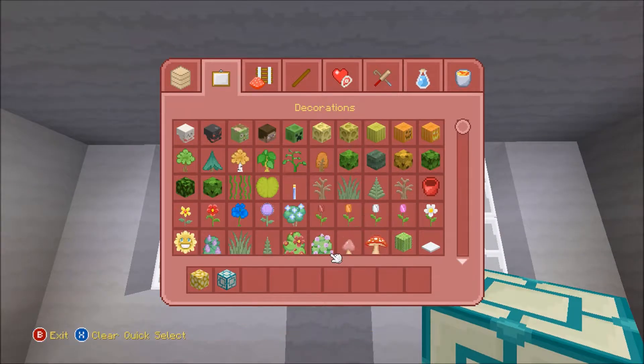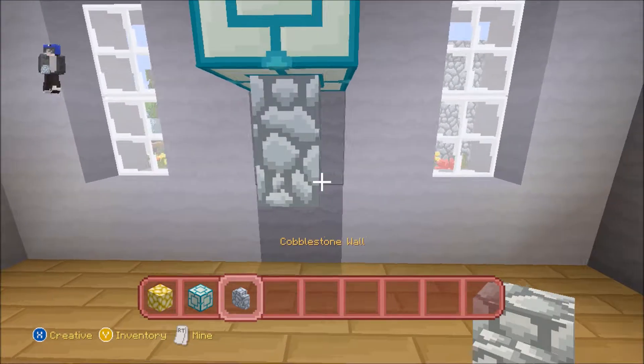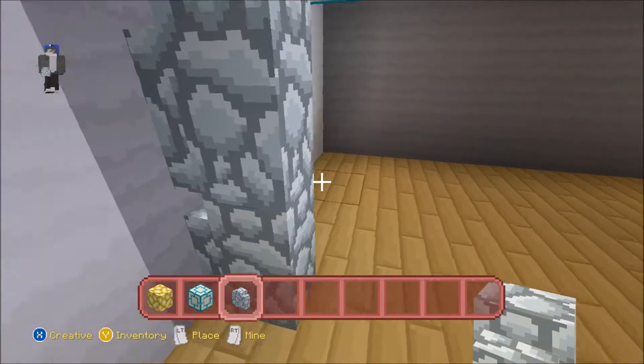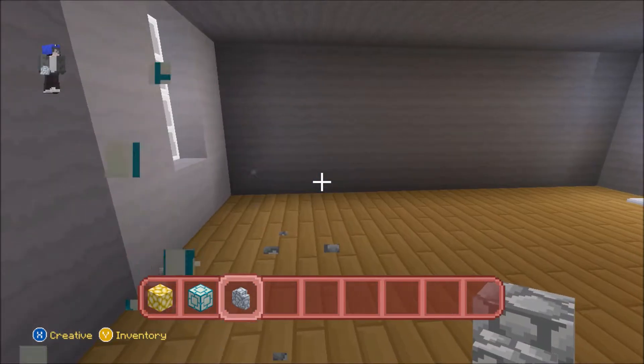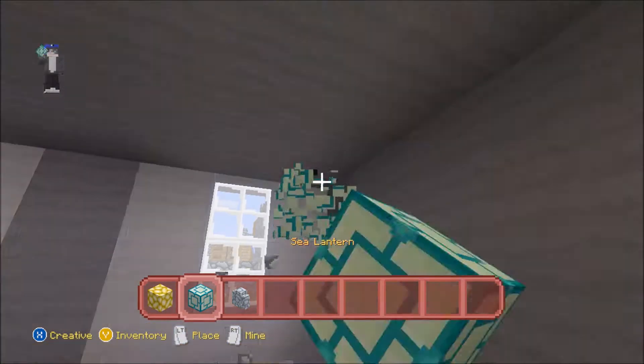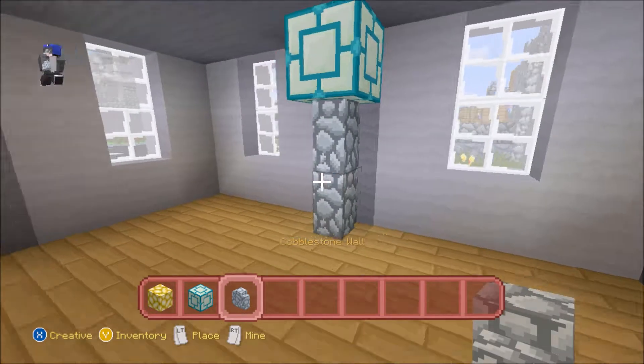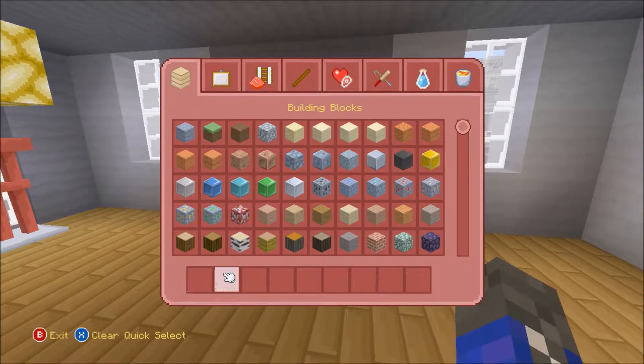Yes! I've got an awesome idea — let's grab our glowstone. Why are they called cobblestone walls? They should call them fences. That's confusing and weird. What was my design? Oh yeah, on the wall like this. But I don't know any corner — why don't I put it here? Ah, this brings a lot more light in.